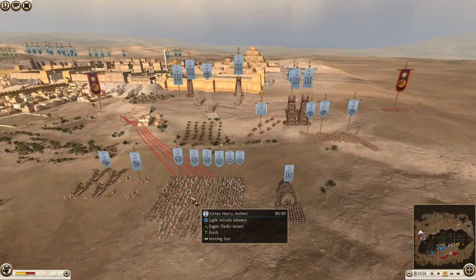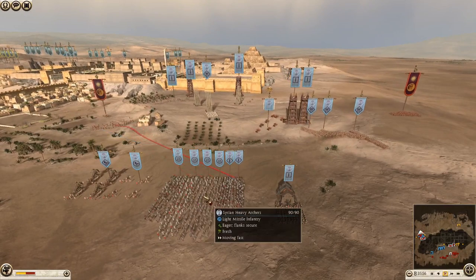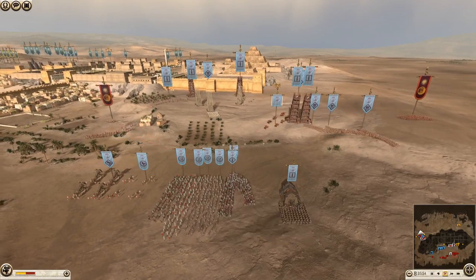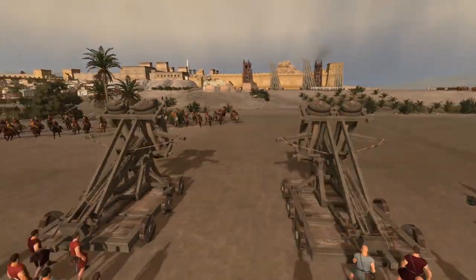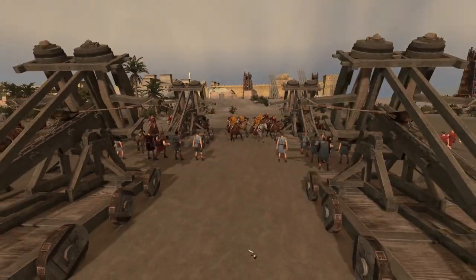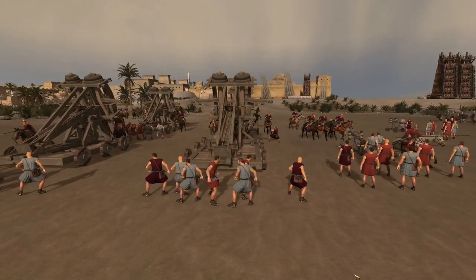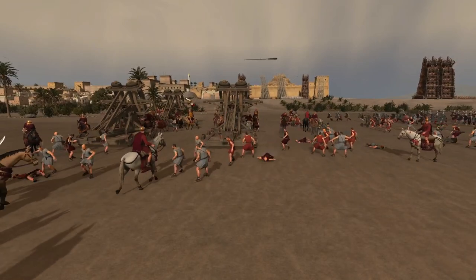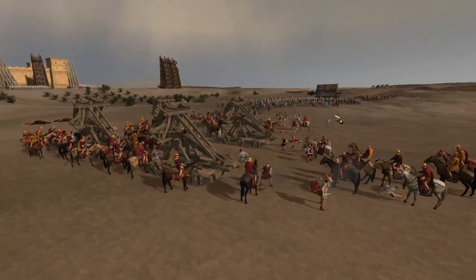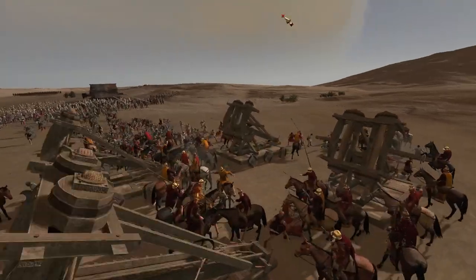The Seleucid army also brings a lot of Persian heavy archers, light archers, and Syrian heavy archers — quite an interesting choice. We've got a nice charge going on here from the Sarissa cavalry coming in, dealing with the artillery, which is going to be key. These artillery are going to be key to knock down loads of walls, bring choke points in, and cause havoc amongst the enemy ranks.